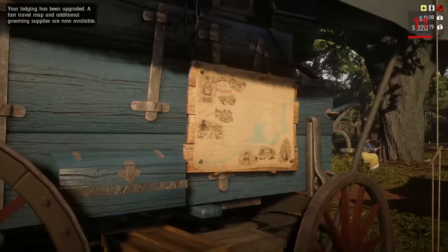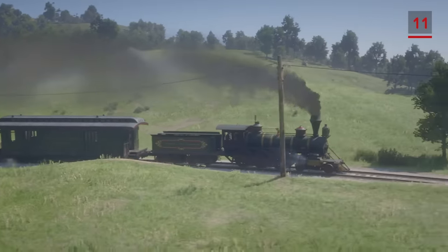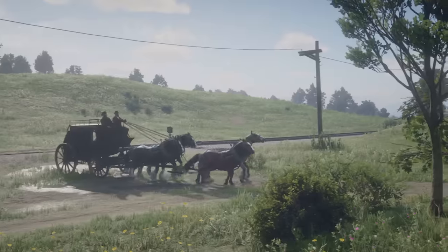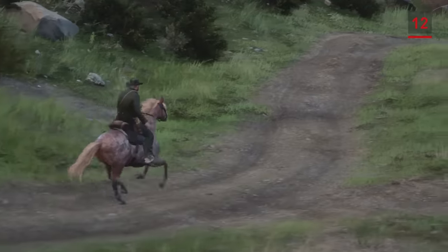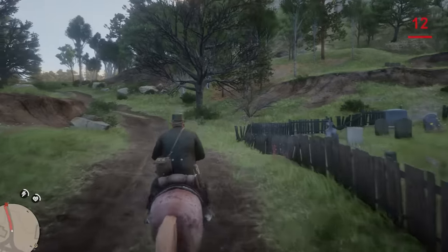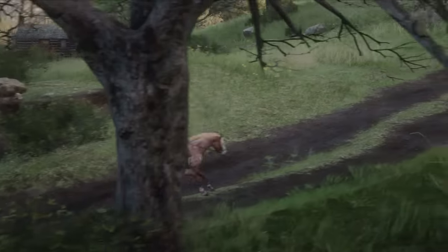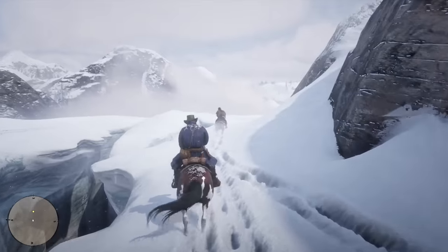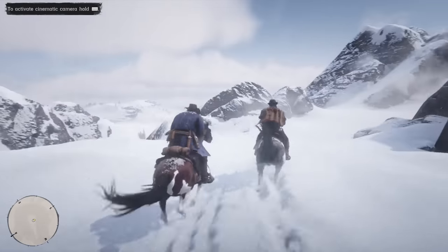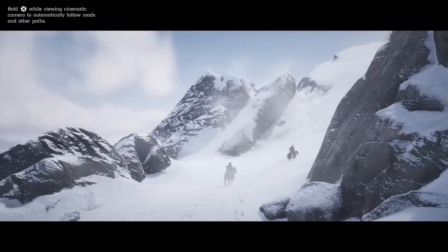Fast travel from camp is unlocked by upgrading Dutch's tent and then Arthur's in the ledger. Beyond that, your only option to traverse the map quickly is to pay for a ride on a train or a stagecoach. If you aren't near either, hold the run button in the cinematic camera while riding to have your horse automatically follow the road or head towards a waypoint. What they don't tell you is that you don't have to keep holding the button the whole way — once you're on your way, you can just put the controller down and enjoy the view.